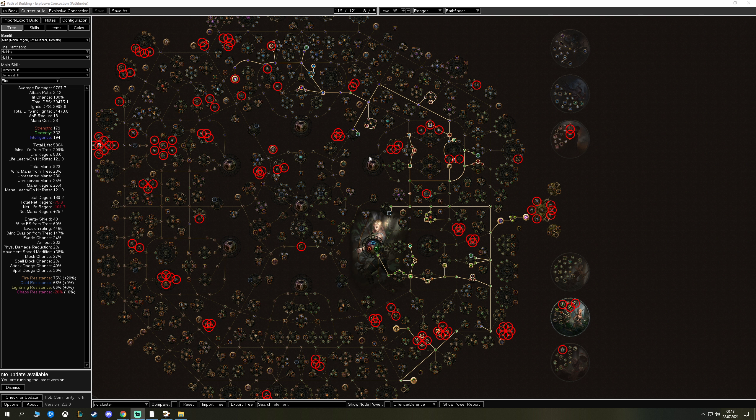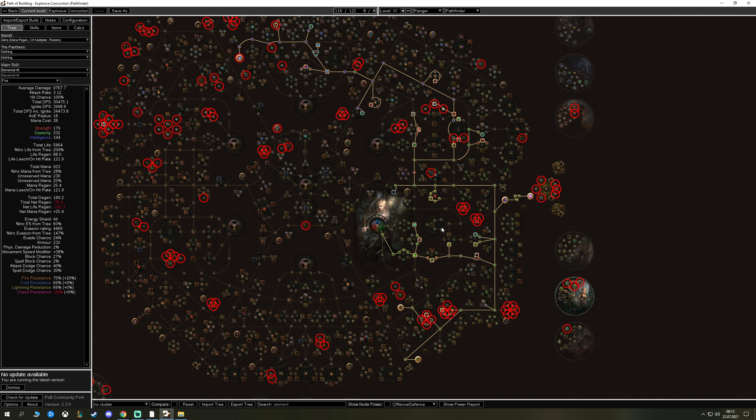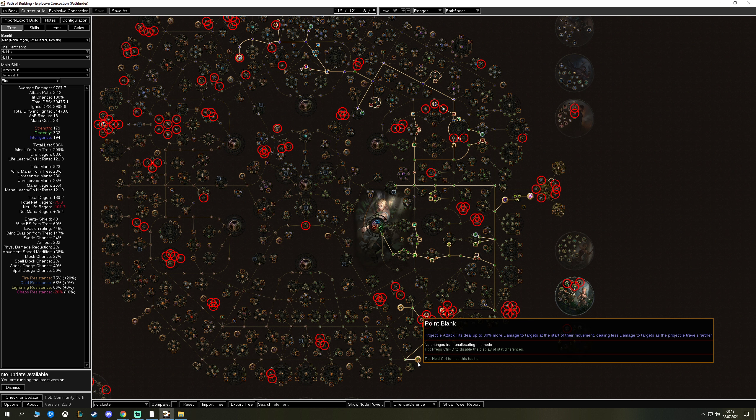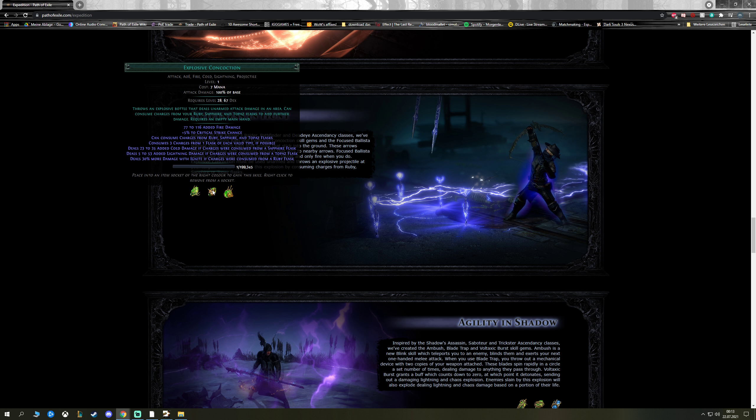It looks great and has a lot of damage potential if it can shotgun. With Greater Multiple Projectiles you can hit the same target twice or three times — that's insane damage potential. That's why I scale Point Blank. If it doesn't shotgun, Point Blank loses its value and we skip it. So let's get to the scaling.